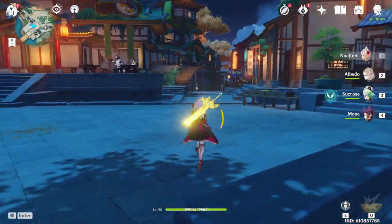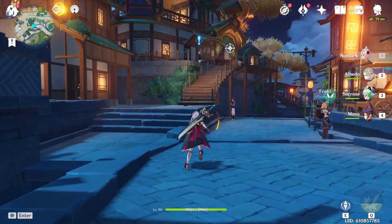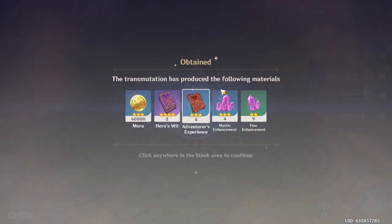Hello everyone, you're watching a video on the complete guide to the Parametric Transformer. This gadget lets you convert enhanced materials into random character XP materials, level up materials, and weapon ascension materials.